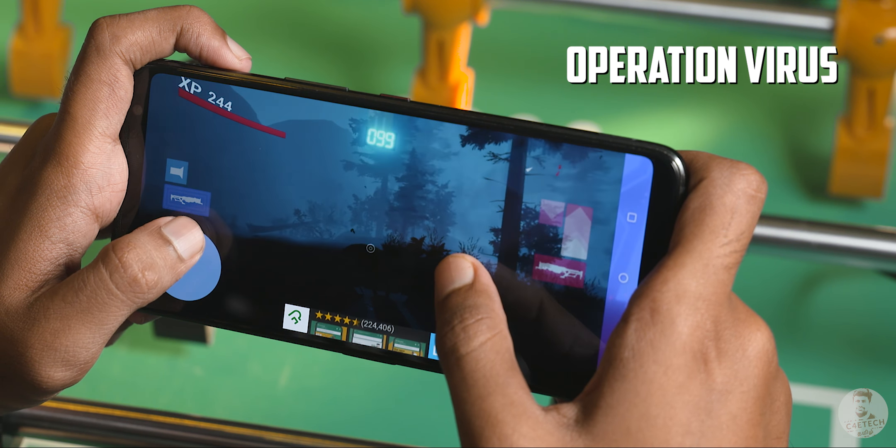The next game is Icarus M: Riders of Icarus. In this game, you can tame animals and customize them. You can change the skill tree and choose from a lot of classes. You can also choose an auto-play element in this game.